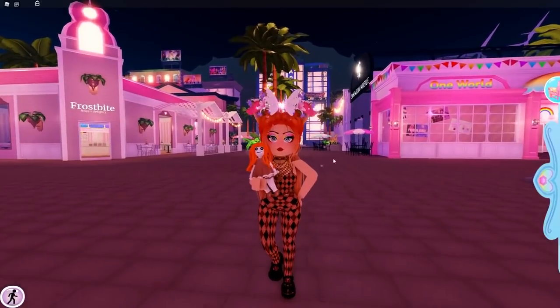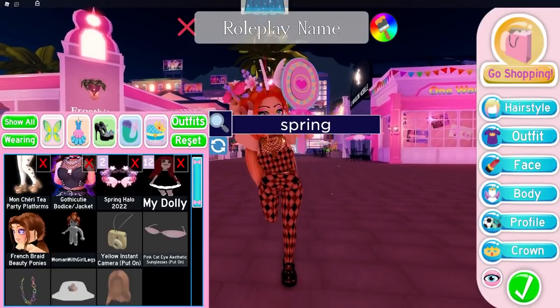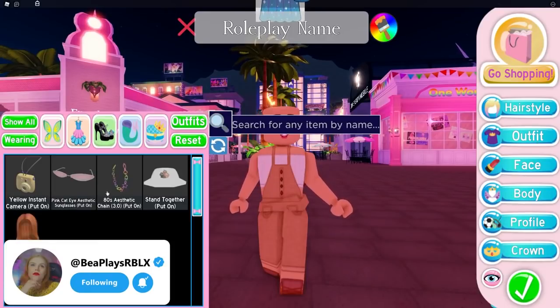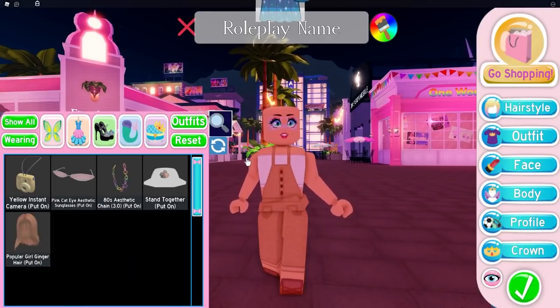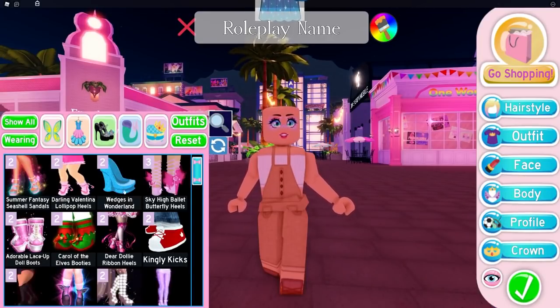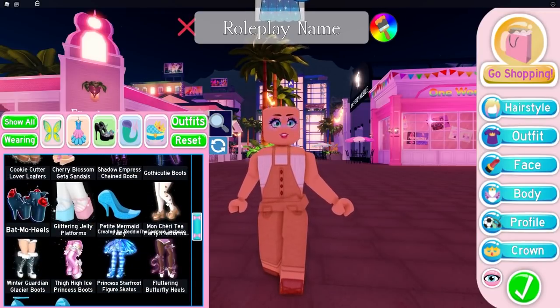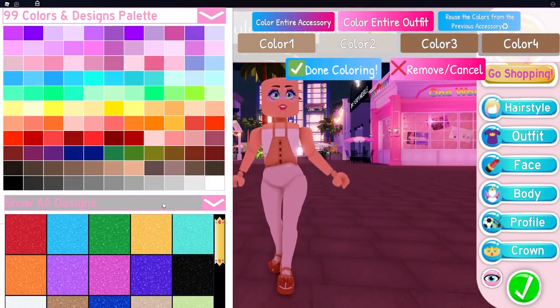So what you're going to need to do is we're going to reset here so we can start from the beginning and take off all of our UGC items. First things first, head into the heels section and go down to the Mon Cherie Tea Party platforms. You can probably use other heels too — the loafers and things like that do work, even though they have the big floofy bit at the bottom, but the most effective ones I've personally found are the Mon Cherie Tea Party heels.